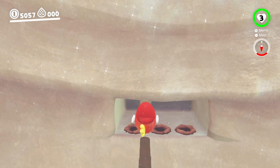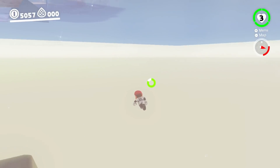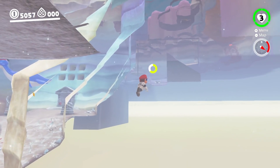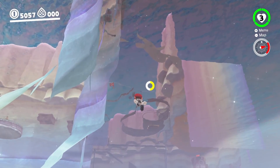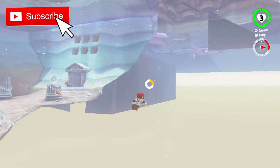It's pretty insane and there's a few things you can do. Just like that — we are out of bounds in the Lake Kingdom. Now, unfortunately, we are going to run out of air. We could turn on assist mode to help that, but I'm just going to show you the gist of what's out of bounds.